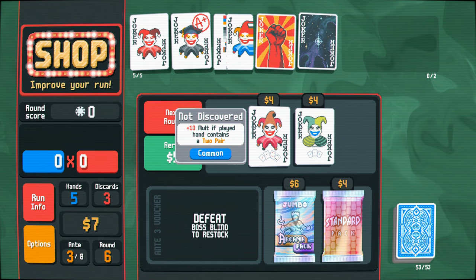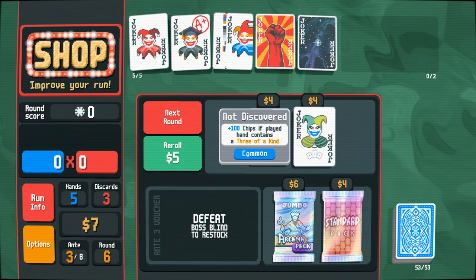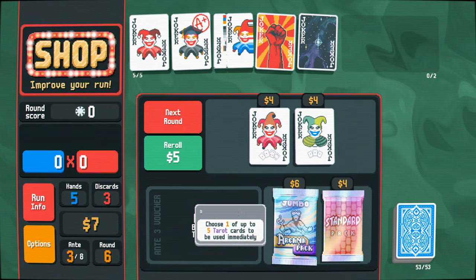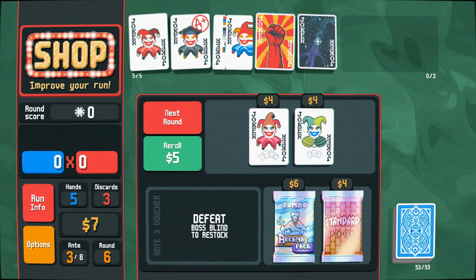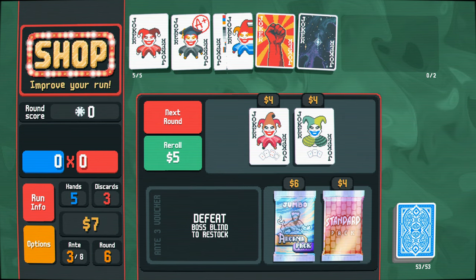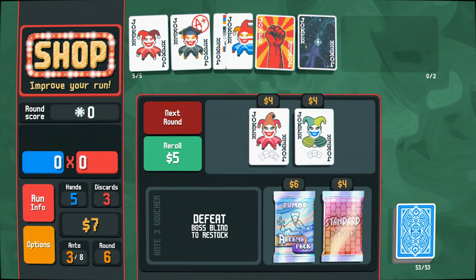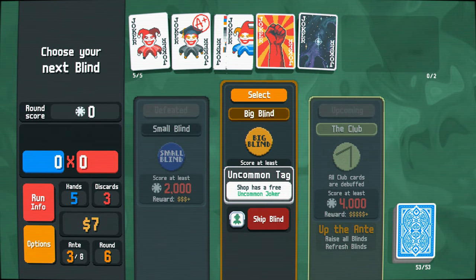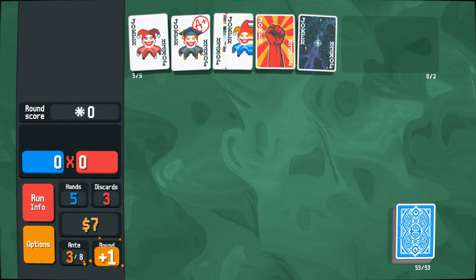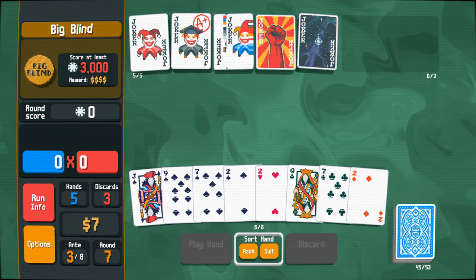10 mult if it contains a two pair. 100 chips if played hand is a three of a kind. Neither of those are really what we need right now. I'm going to save my money for now and try and get the next voucher. I guess that's what the ante-up does — it restores this. We'll save some money here. Shop has a free uncommon joker. Honestly, we don't really need jokers — I've got really good jokers right now.